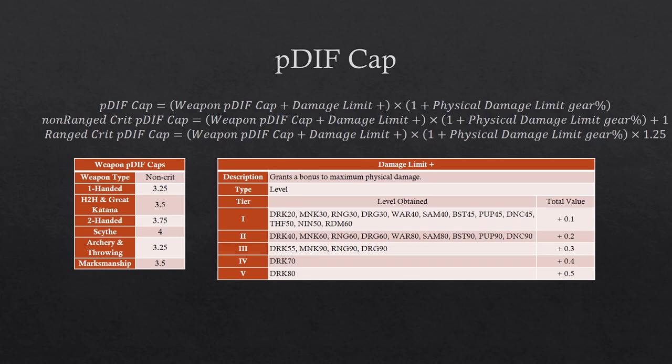Your pdiff cap is your weapon pdiff cap — taken from the first chart you see here — plus your damage limit plus trait, which is from the second chart here, times one plus the physical damage limit gear percentage total that you have. These charts are taken from BGWiki, but I've cut out a few things that are highly misleading from them.